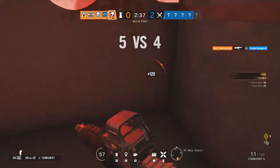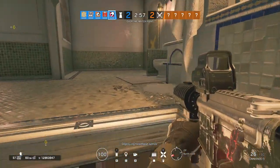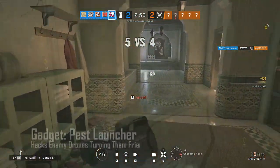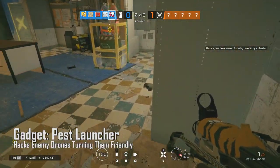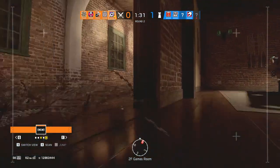Lastly, C4 and barbed wire are his gadgets, and this is a no-brainer — you should obviously go with the C4. Now Mozzie's gadget is called the Pest Launcher. It launches three robotic spiders that jump on drones passing through its area and hack them so they now work for your team.